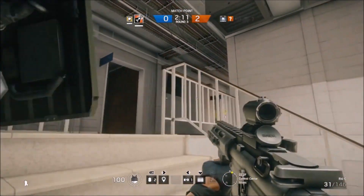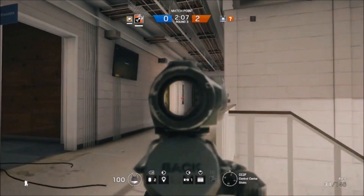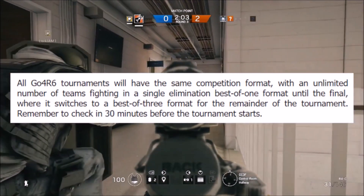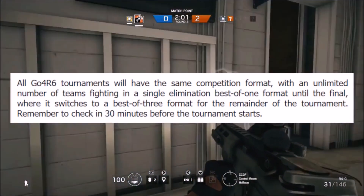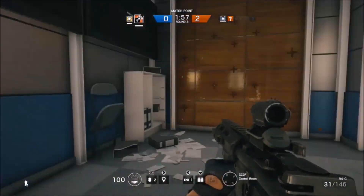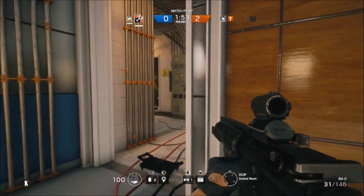There'll be one of these on every Sunday for a number of weeks, the first one starting on 7th February. These cups will all follow the same competition format of single elimination best of one until the final, when it switches to a best of three format for the remainder of the tournament. Every week, the winner of the European Weekly Cup will win 100 Euros, and the winner of the North American Weekly Cup will win $100.